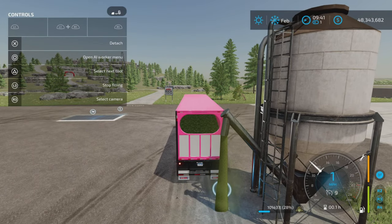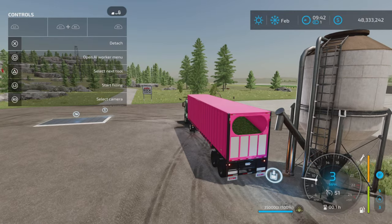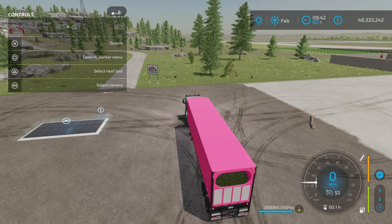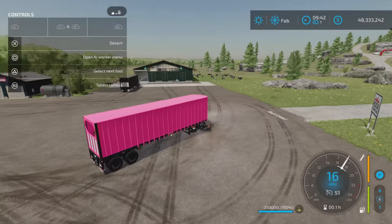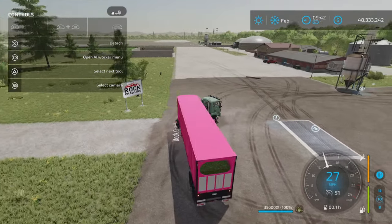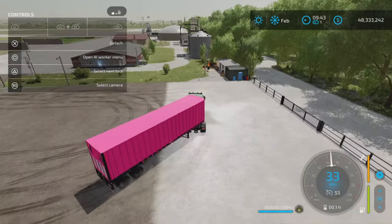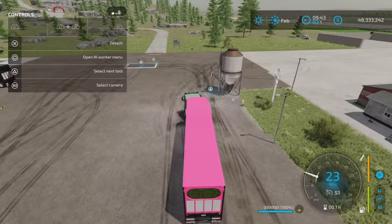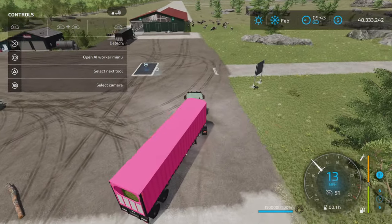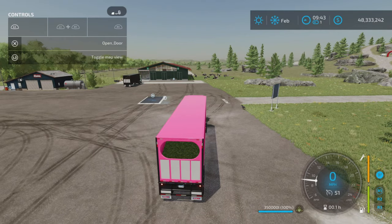Let's fill this one all the way up — okay, we're full now. The door is closed because I have the option to open it, so it's still closed. While the door is closed and you go over a sell point or somewhere to get rid of this stuff, you don't get any trigger or anything like that. The product in your trailer is secure. To unload, you can press L1 and X to open that door.